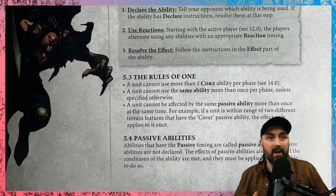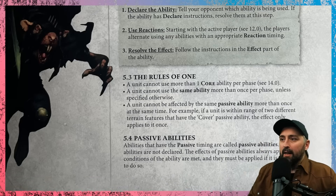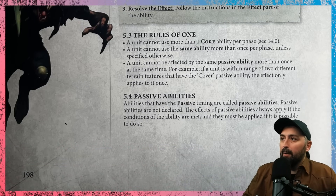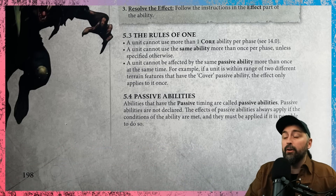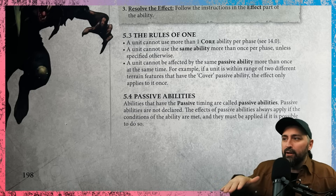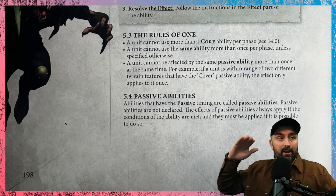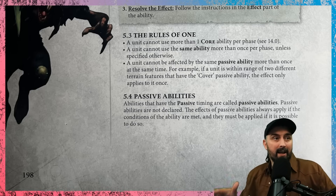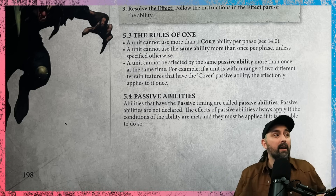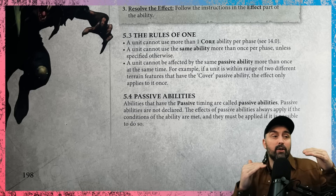Passive abilities are not declared — their effects always apply if the conditions are met and must be applied if possible. They're essentially always on. So everything you do is an ability, with timings for all reactions. Some abilities have keywords, which determine interactions and targeting.